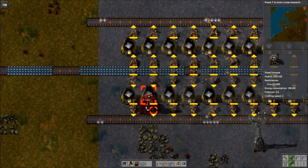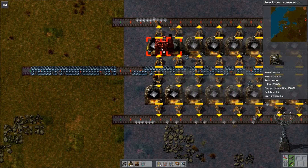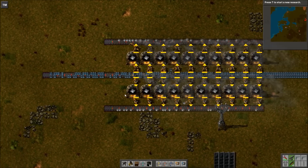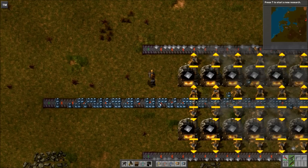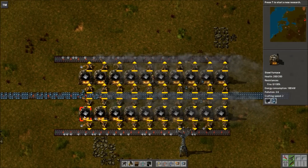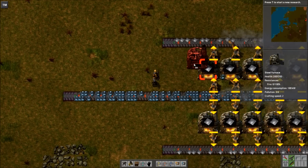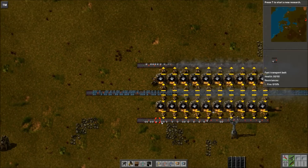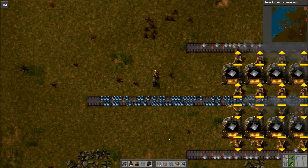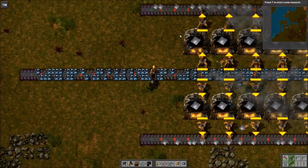Now say these were steel furnaces — it might be a different story, because steel furnaces smelt twice as fast. So if we now make them steel furnaces, you can see there's still ore coming out the end. We could still support even more — there's 10 on each side. I think it's like 20 or something that a red belt can support with steel furnaces. This is a great way to test. You just keep adding furnaces until there's nothing that comes out the other side, and then that's pretty much your number.